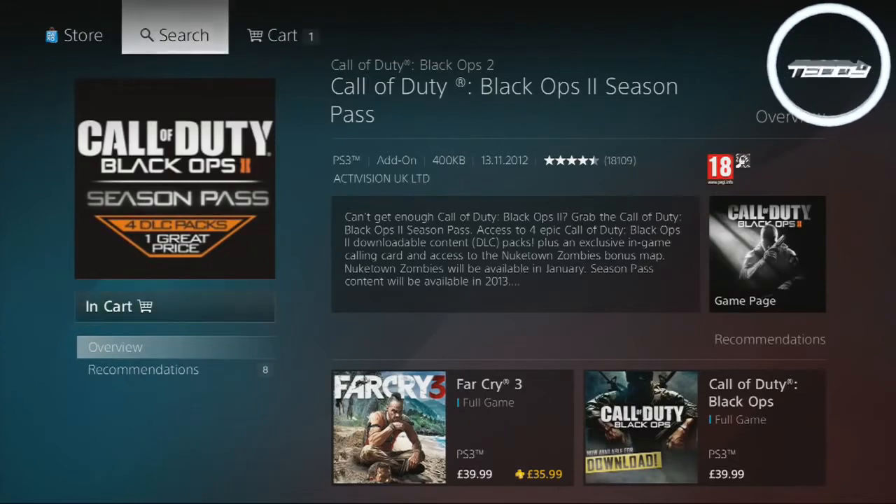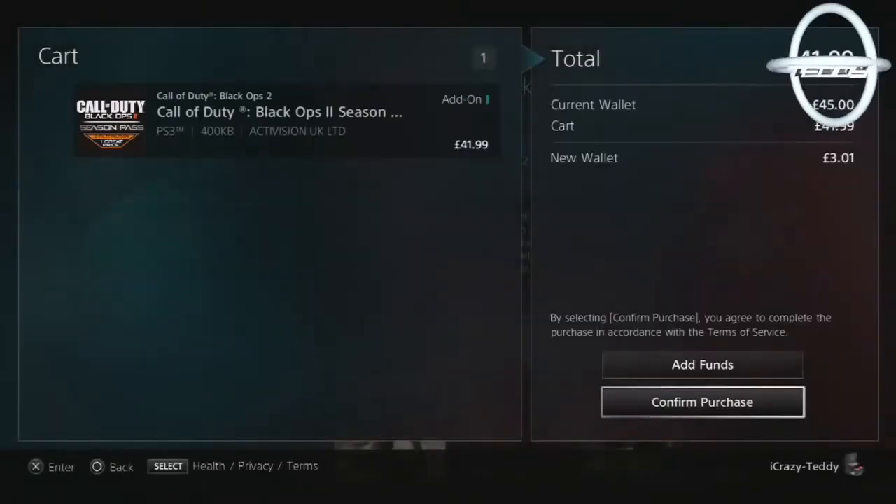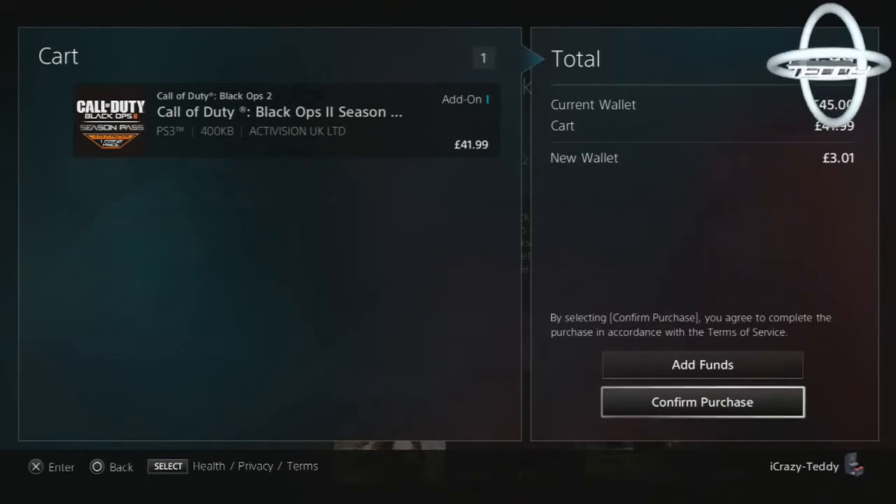If it's not there it should say Add to Cart. If you haven't already, you should have added some PSN funds. If you haven't added any funds then you have to do that. If you don't want to pay by card, there is a way that you can pay by PayPal.